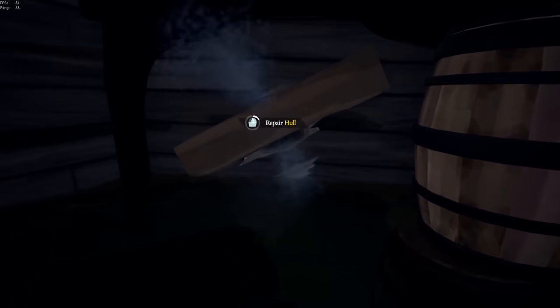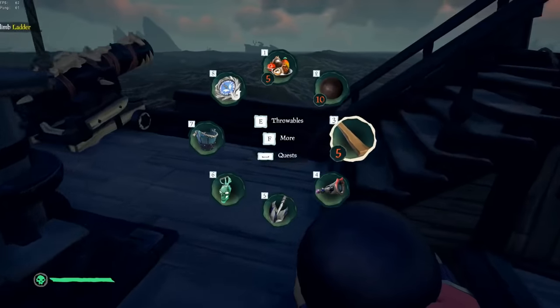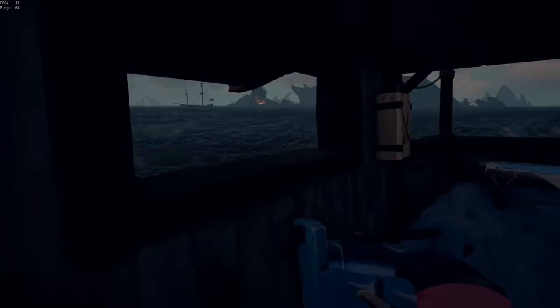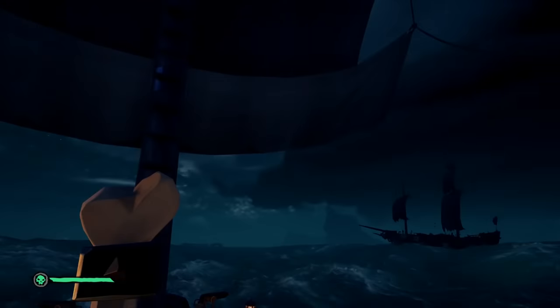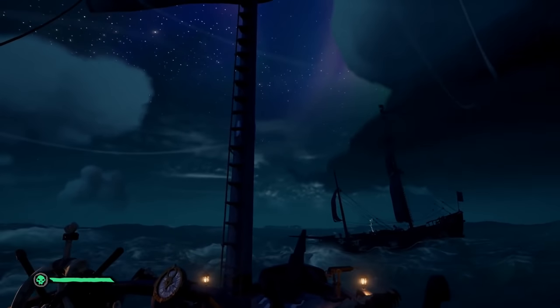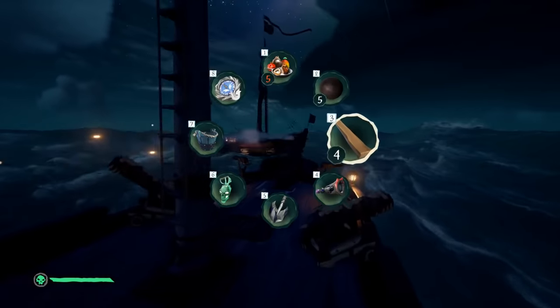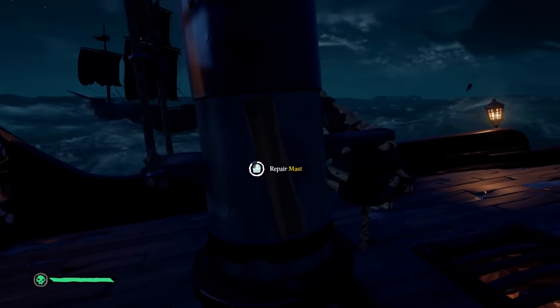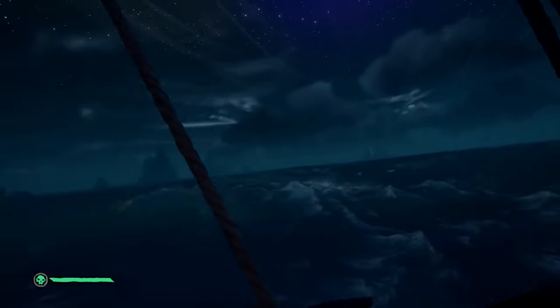A good way to manage this is to listen for the death groan of your ship. That noise you definitely need to memorize — it means you let the water get a little too high and you need to stop what you're doing and go bucket and repair immediately. You should also pay attention to any incoming chain shots. If one manages to hit your mast you can catch it before it falls by hurrying up and lifting the sail all the way. After that, repair it once, go back and drop the sail so you keep moving, and then go finish the repairs.